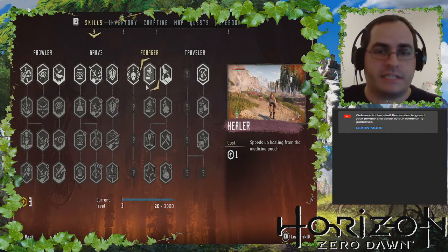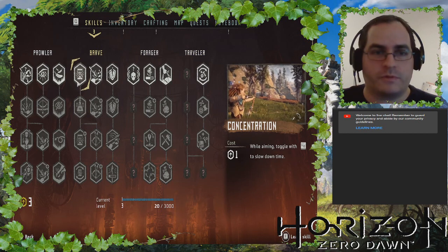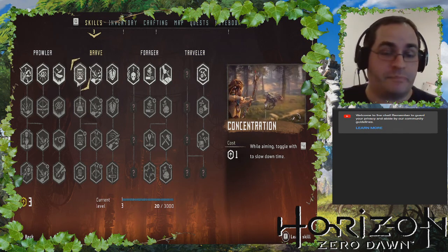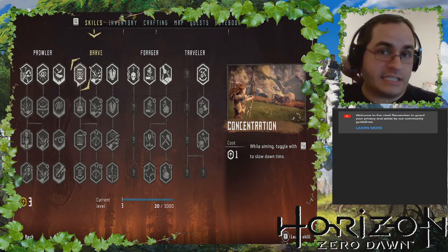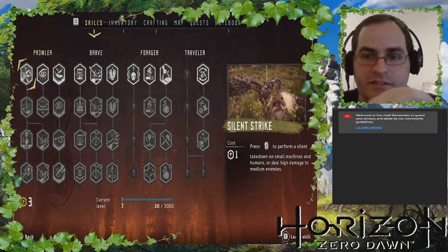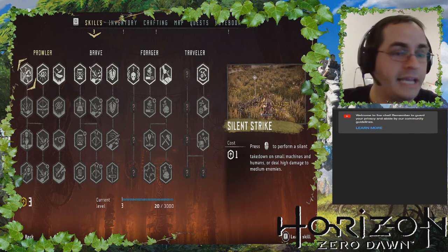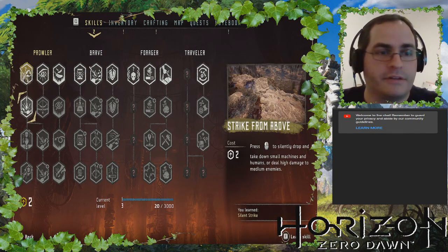There are 44 skills here, some are unlocked or locked. Of these 44 skills, I can only choose 16 of them, so I have to be super careful which 16 I choose. Silent strike: to perform a silent takedown on small machines or humans, or deal high damage. This is almost invaluable, so I am going to learn this one — that's like a no-brainer.